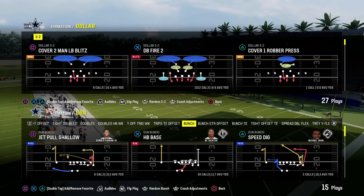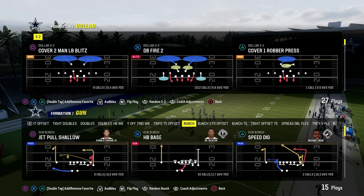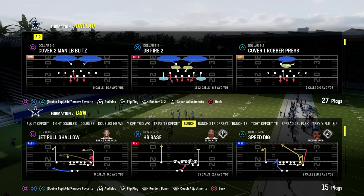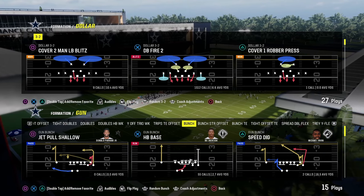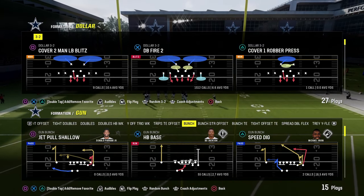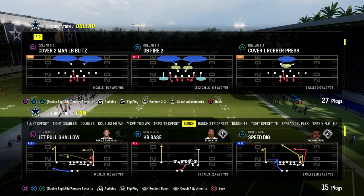One of the most important things I could ever teach you in Madden is the importance of pass protection — understanding not only where you're getting blitzed from, how to counter the blitzes, but also how to put strategic route combos on your field that are going to manipulate those coverages and defenses, as well as different types of pass protection methods at your disposal. There's some really cool stuff in this video that not a lot of people know about.